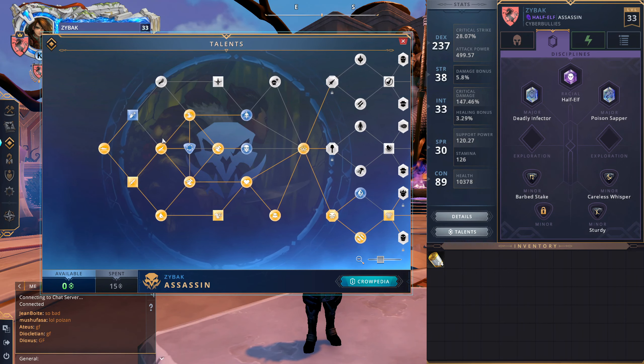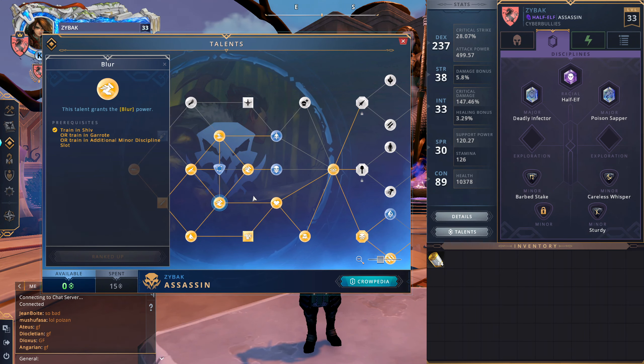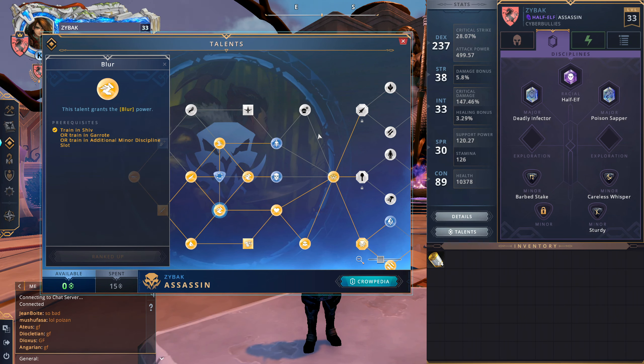Now let's get to the talents. I have all the mobility: Blur, Disengage, and Blink Step. Some Assassin builds right now don't have Blink Step or Disengage, but I love those two abilities and can't give them up. Blur is something I could go without if I wasn't a Blackguard, but for Blackguard it's just way too good. If I was Vandal or Cutthroat I could see myself potentially not taking it, but not on Blackguard.